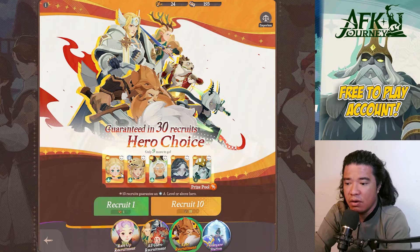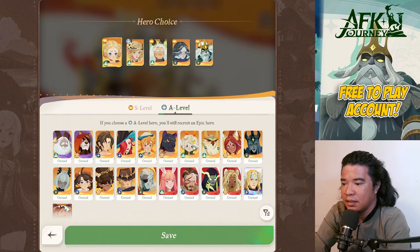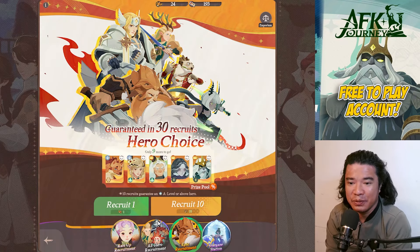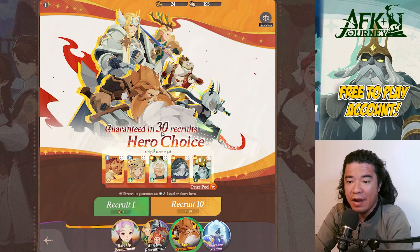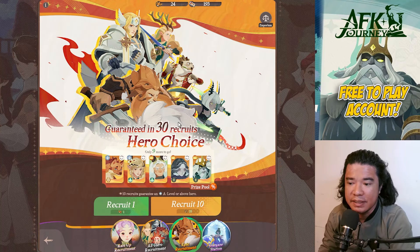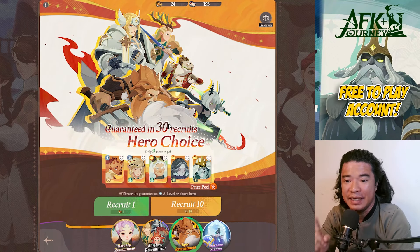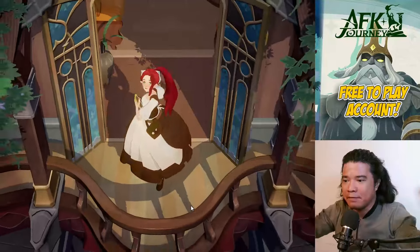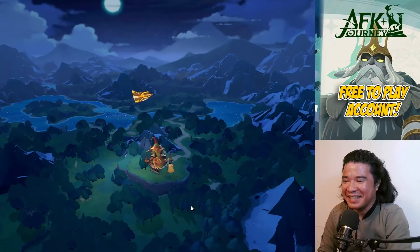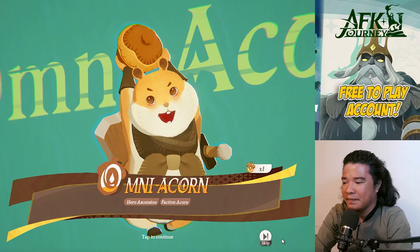Let's go back to our recruitment — only nine more to go. Since I need Oddy, let's replace Hewin with Oddy. Let's go to the A-level and select Oddy. Save that, and then let's recruit 10 times. It says only nine more to go — this is what you should do when you have a few more recruits to go. When I press recruit 10, it will guarantee me a hero choice. Let's do this — recruit 10. I have 24 diamonds, let's press that.